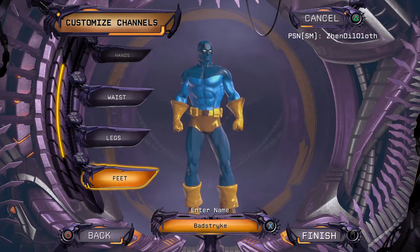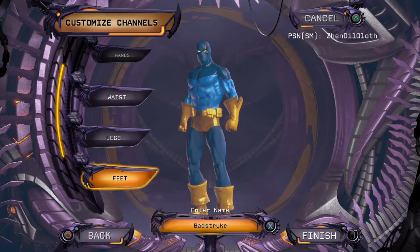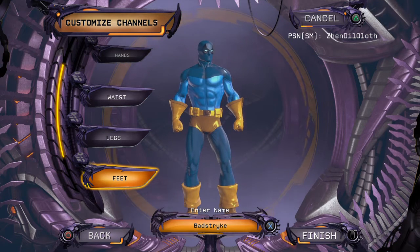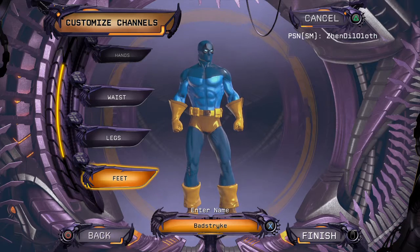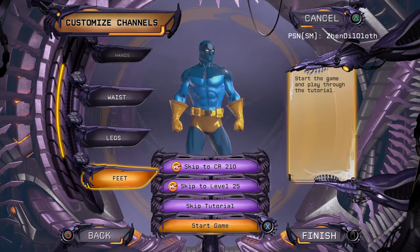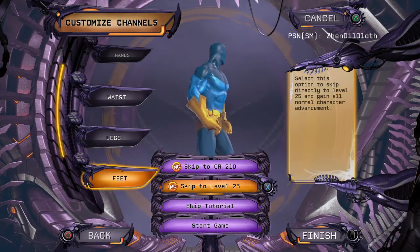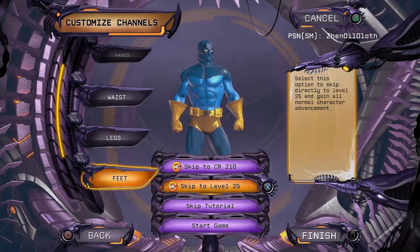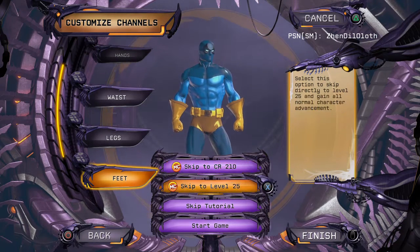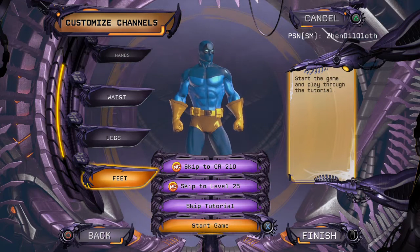It's not a character I'm going to keep — just for this video. Some of you have asked for a Deathstroke tutorial or walkthrough; I'll make one later, but not today. Today we're just testing the new Brainiac mission. We can start the game in the Brainiac mission, skip it and go straight to around level 4, skip to level 25 which costs around $25, or skip to CR 210 for about $50 — which brings you up to episode 30 at the Earth Three episode.